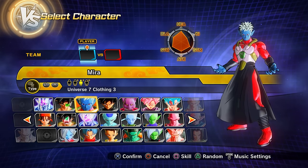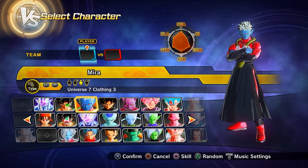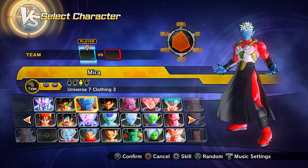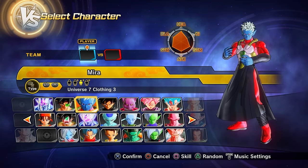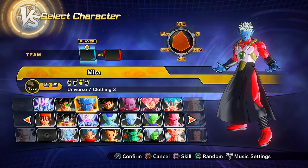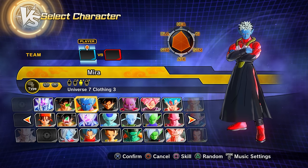That's every character and preset unlockable from the story mode and parallel quests. After parallel quest 97, PQs 98, 99, and 100 give only skills, not new characters. There are also DLC parallel quests, but those don't unlock any new characters or presets either. We're now done with the parallel quest section.